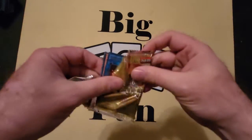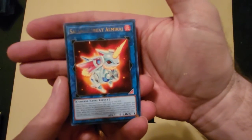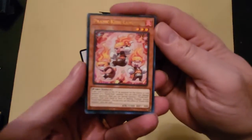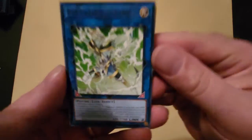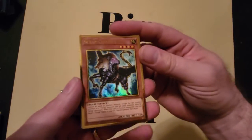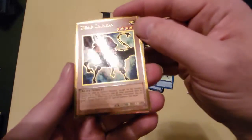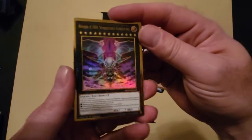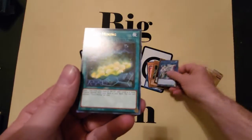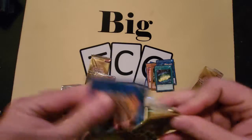I'll put a price list for this set to show you what value we got. Salamangreat Almiraj, Prank-Kids Lampsies, Psi-Frame Lord Lambda — hard to read that one. Oh look at that one, gold border Scrap Chimera, that looks so cool! Number iC1000 — badass, they're really going all out on that. And there you go, Shooting Code Talker and Salamangreat Miner. These are actually really pretty.